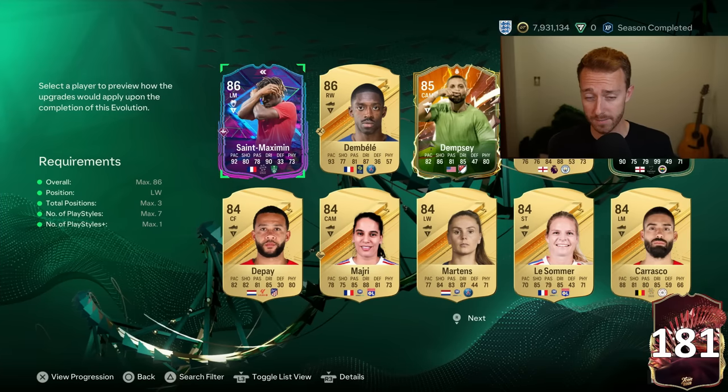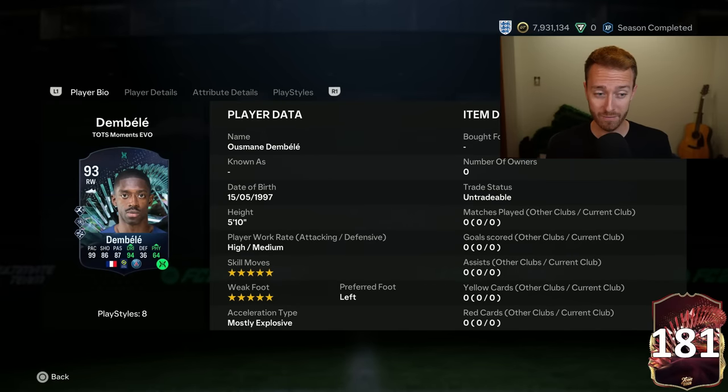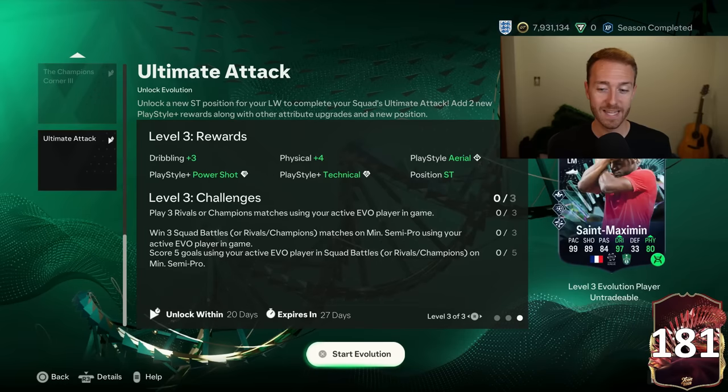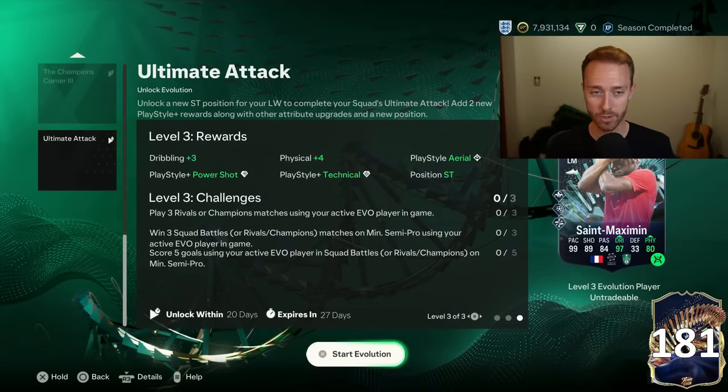You get Power Shot and Technical Plus along with some really good stat boosts, and I think a skill move upgrade as well. When I look into my club, Ousmane Dembele is a very popular card that a lot of people are doing - 5-5, 99 pace, 94 dribbling. Really good evo for him with Rapid Plus, Power Shot, and Technical. This ASM is also high on my list - Trickster, Power Shot and Technical with maxed out pace. Fun looking card.